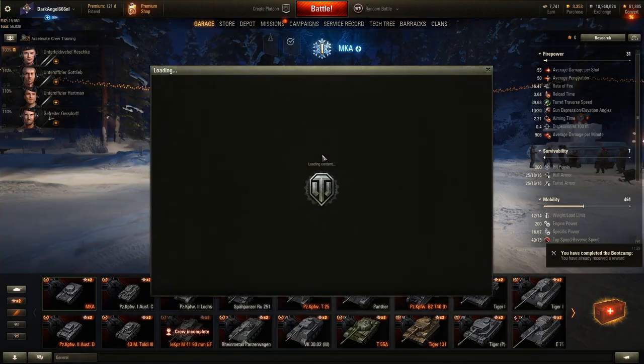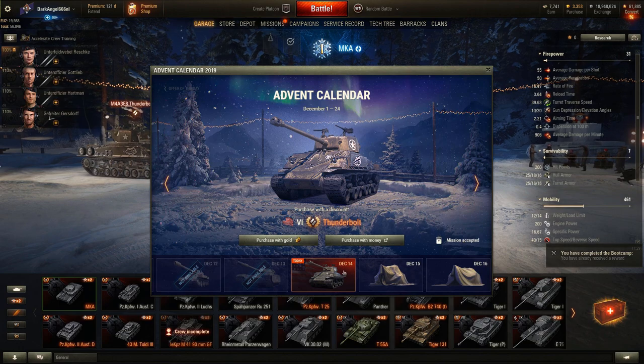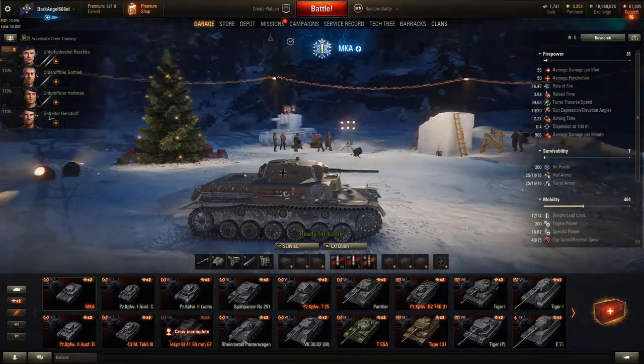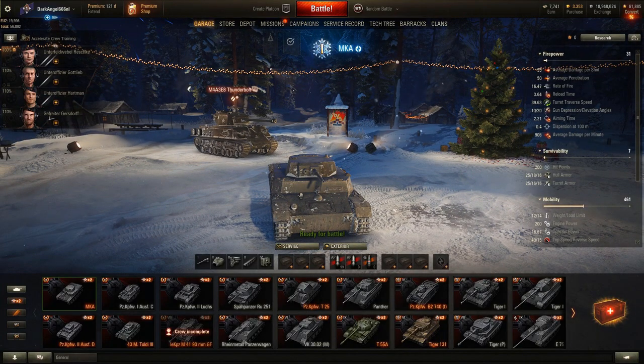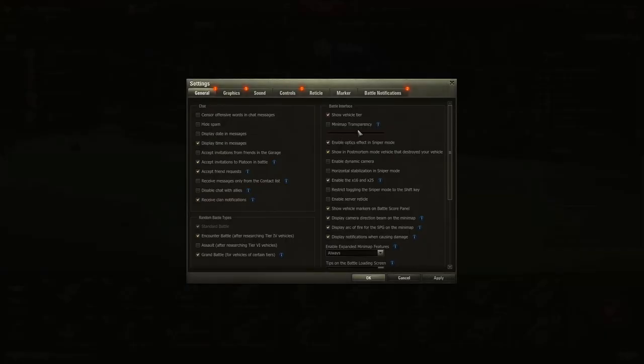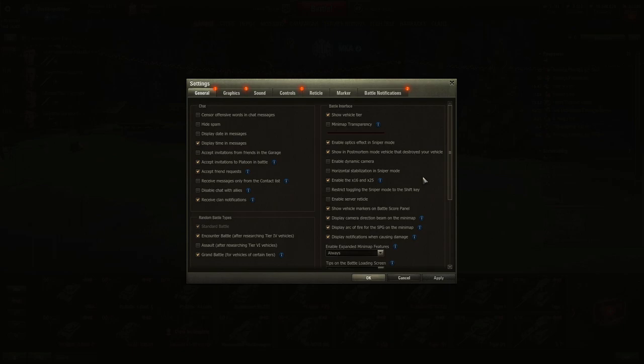Now let's go over some important settings. A couple of things are pretty important because they'll help you make better decisions in battle. First, horizontal stabilization in sniper mode: if you have it disabled and you turn your hull, your gun will move off target.